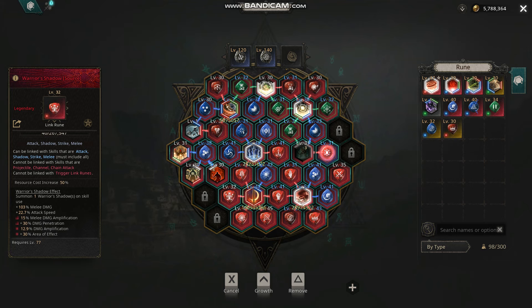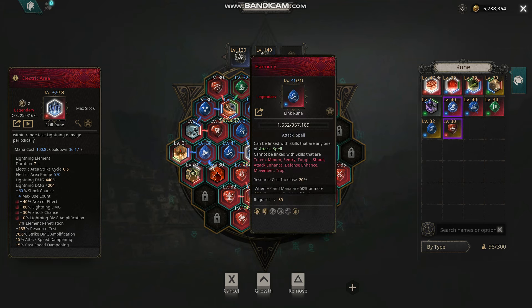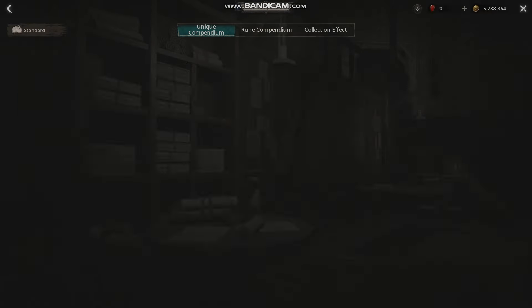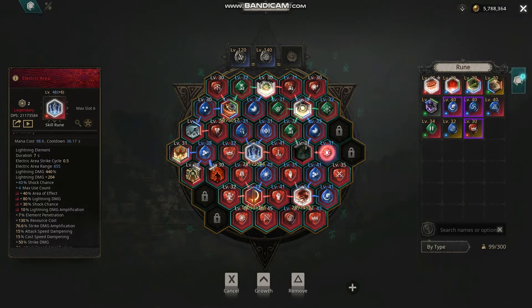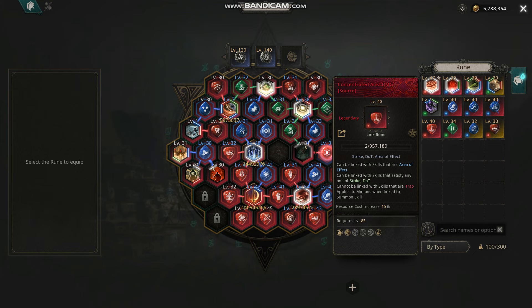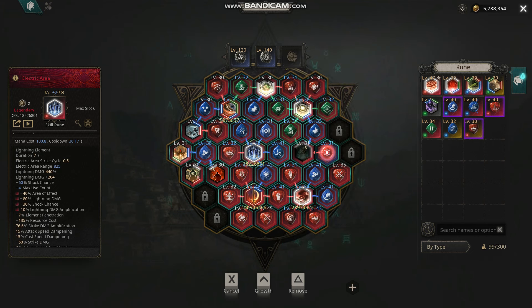My best option for this build is to have shock applied with Electric Area. Electric Area will shock more monsters. So instead of Harmony, which gives more damage, I put in more area effect, which makes the range bigger so you can take full advantage of shock. It has the highest shock value in the game at 60% shock chance — that's a lot. This can cover about 800 size area effect.